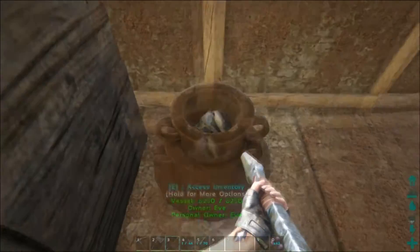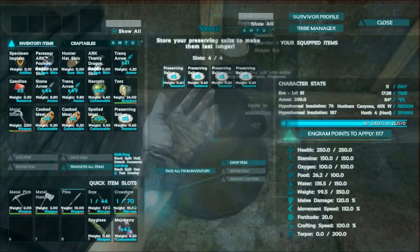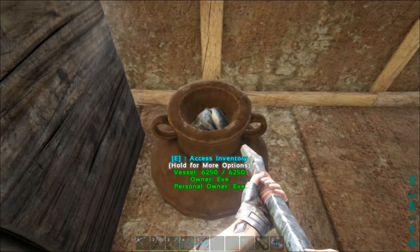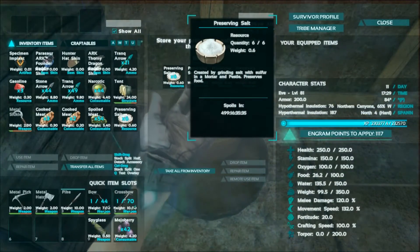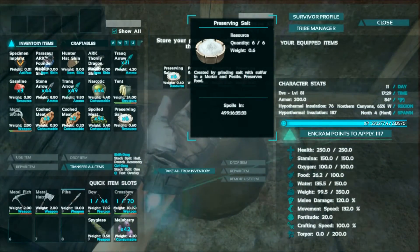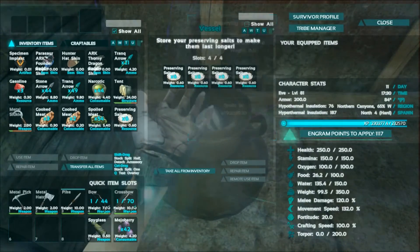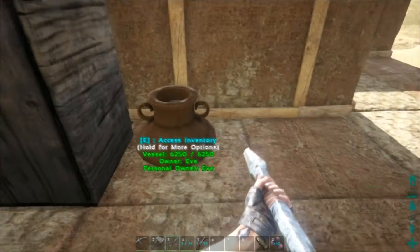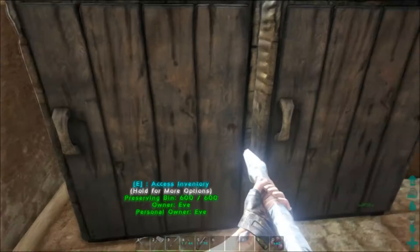You can actually put the preserving salt in this jar right here — this is a vessel that preserves the preserving salt. You can make a big batch of it and it'll last — I think that's 499 days since I just made it a little while ago — so about 500 days. You can preserve it for as long as you need it.